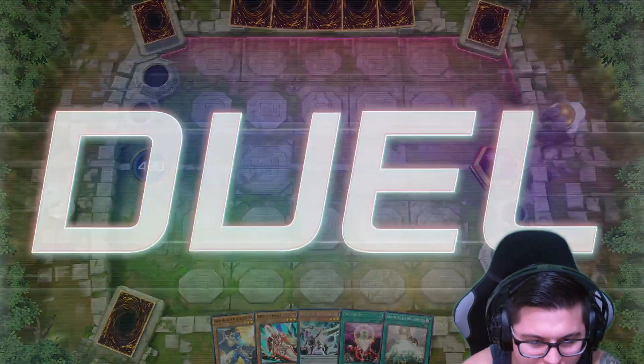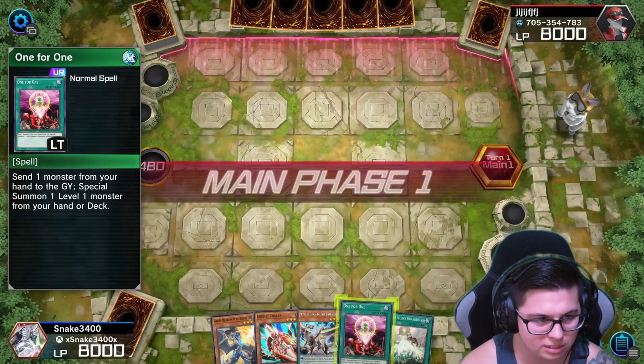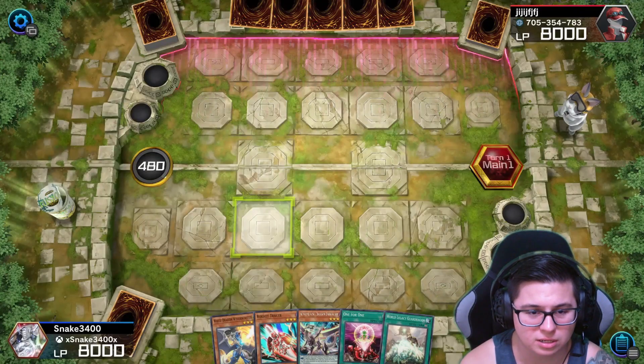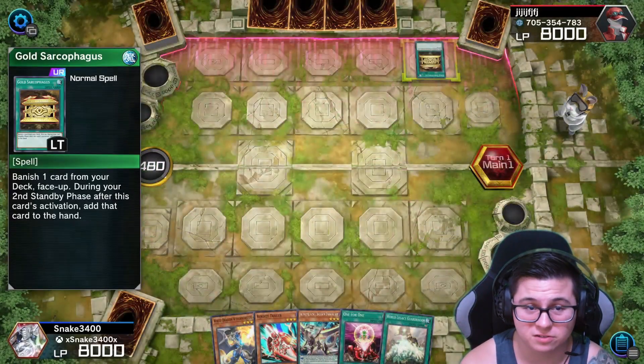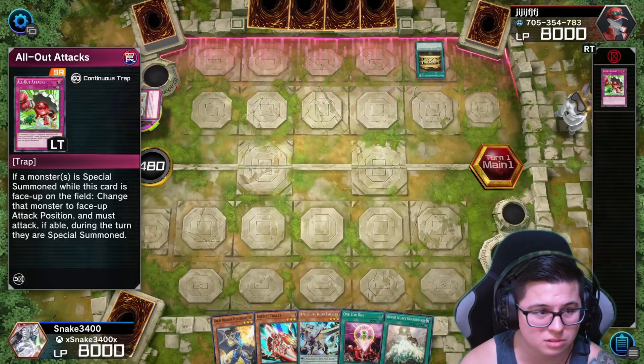Alright you guys, we are going second. We got a nice looking hand here. Look at this — this is looking real nice. So we are going to let our opponent go ahead and do his turn. Ghost Copacus. I've never seen the animation for that — sick. Let's see what he's going to go ahead and banish.